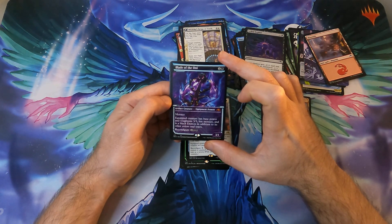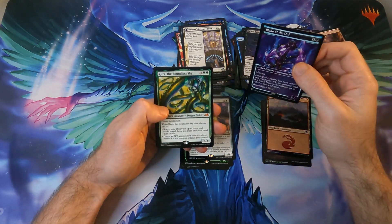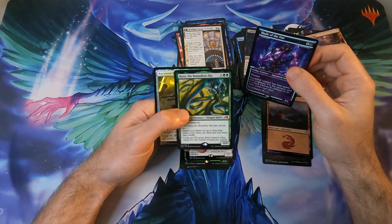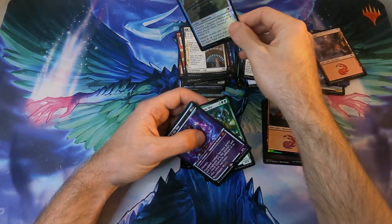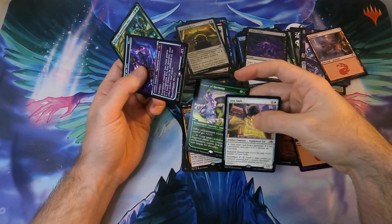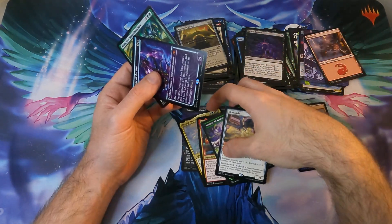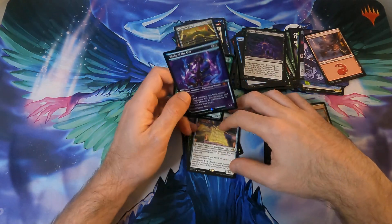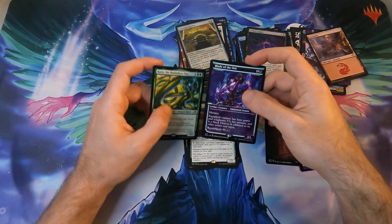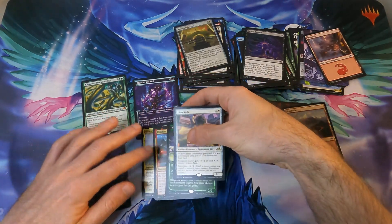Second mythic rare — pretty nice. Base power and toughness five/five, menace. It's an interesting card. And another mythic rare — one of the dragon spirits. So we found three mythic rares. Value-wise, I don't think any of them is particularly exciting, but Takanuma is quite valuable I think.